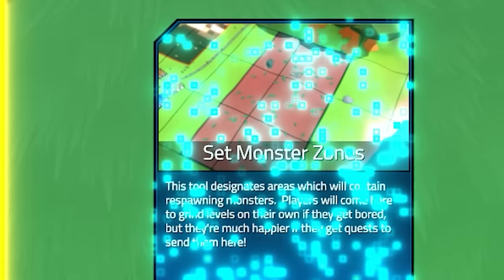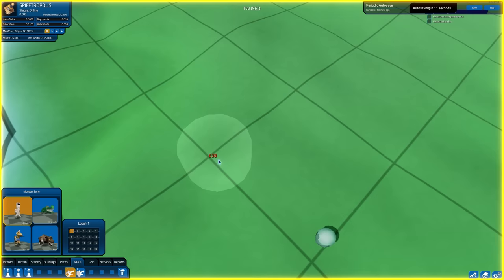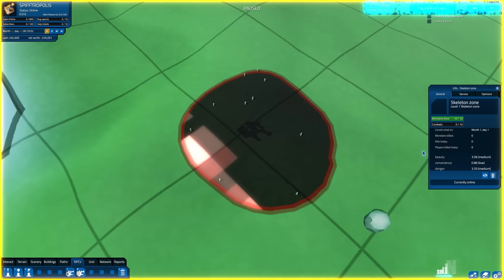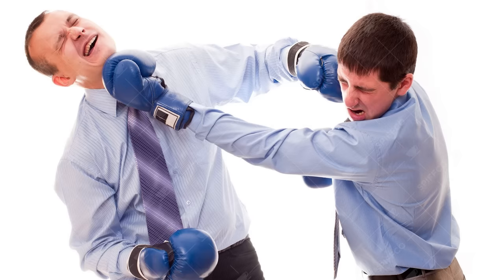The developers want us to place down areas where monsters will spawn — say an area where skeletons spawn, and then players would fight those skeletons for loot or to complete quests. In our case however we don't want any skeletons. This is a game without gameplay, which means we can't have fun gameplay mechanics like combat. It has to be the first boredom-like game.